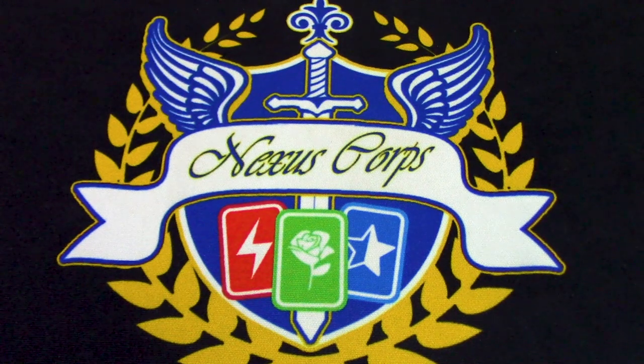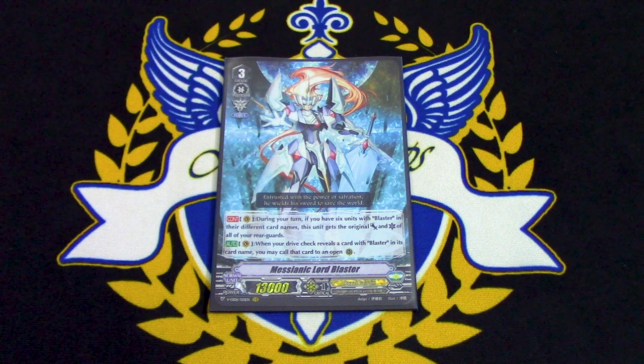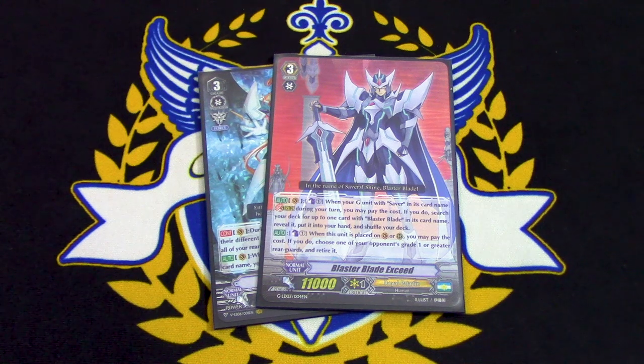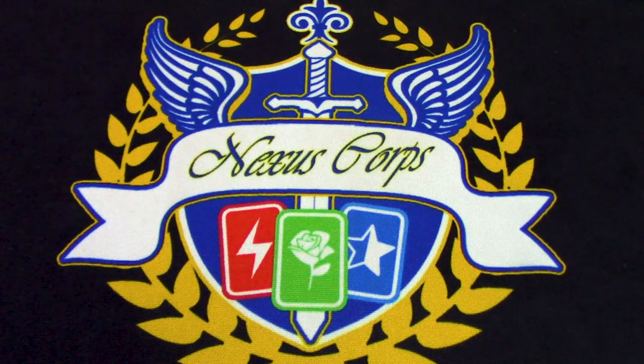So that was basically it for the deck profile. The main focus of the deck: if I go first, I want to ride Messianic Lord Blaster, use its skill to Drive Check into more Blasters, and deal all that damage — hopefully they don't have a PG. If I'm playing against Protect and they ride first, I won't get the skill off, so at that point I go into Exceed and use Exceed's skill to guarantee Stride Fodder and search Blaster Blade targets. Consistency has always been in this deck's favor and why it was always so good — I really do like the Blaster deck, it's a lot of fun. Hope you guys liked it — like, comment, subscribe and I'll see you all next time!